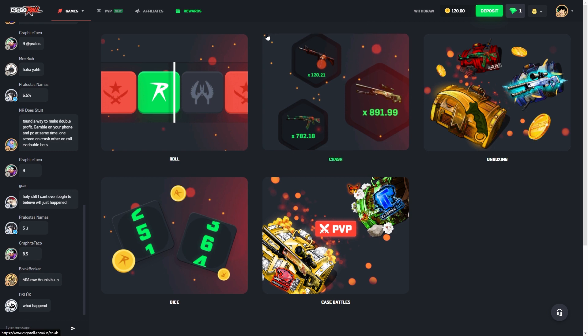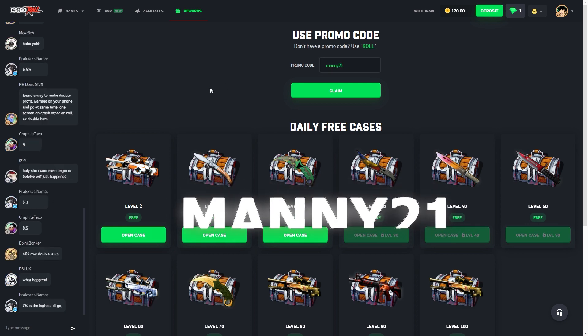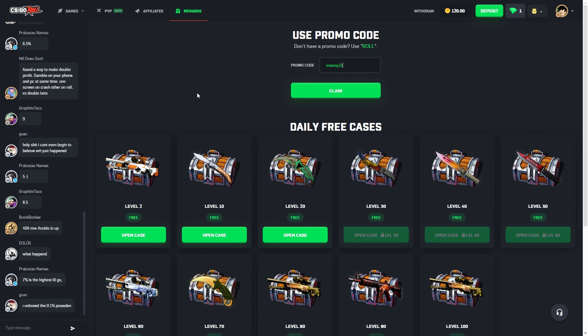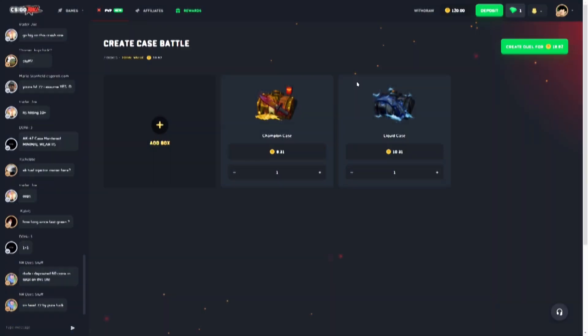If you guys are over the age of 18 and want to check out CSGO Wall, click the rewards section and beside the promo code you can type in manny21 — you'll get three free cases to try at the site. Try your luck, see if you get something good from those cases. Type in manny21, click claim, and you'll get those cases. Let's get right to the video.